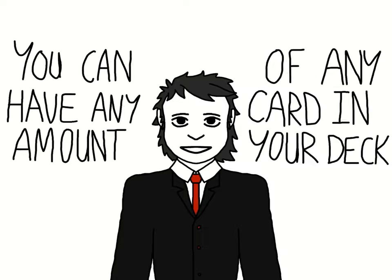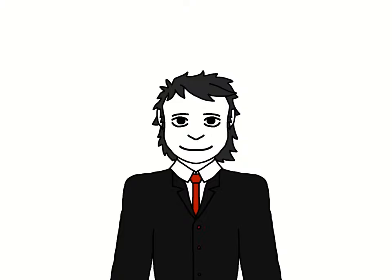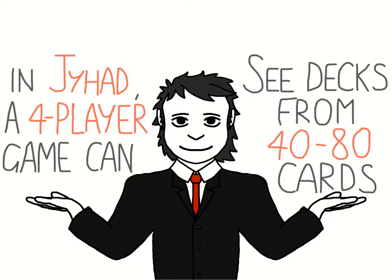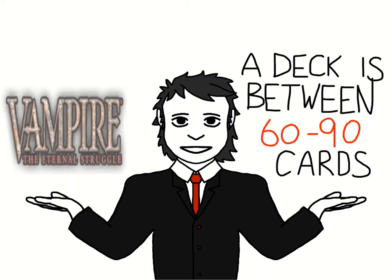Finally, while there are no major restrictions on how many of a particular card can be in your library, there are some library size limits. In old Jihad rules a library could be from 40 up to an additional 10 cards per player. In Vampire the Eternal Struggle, a library can have between 60 and 90 cards.